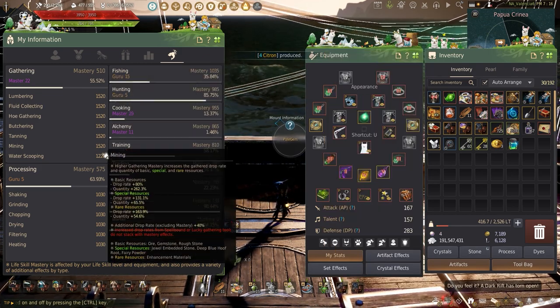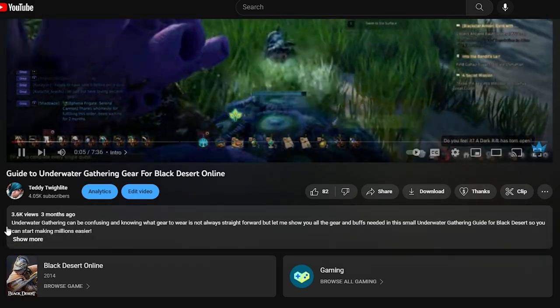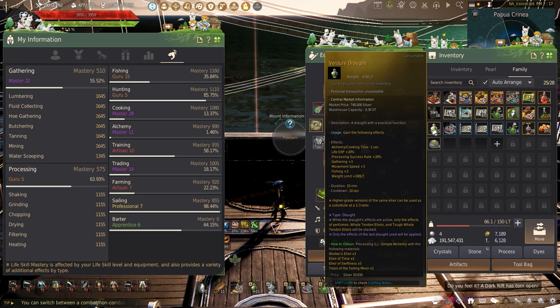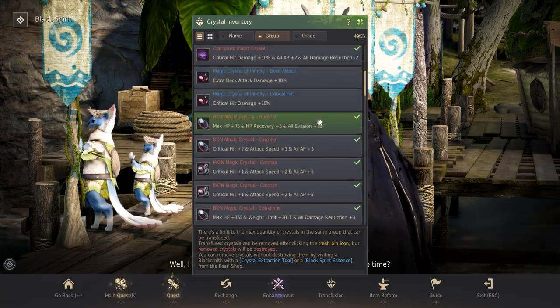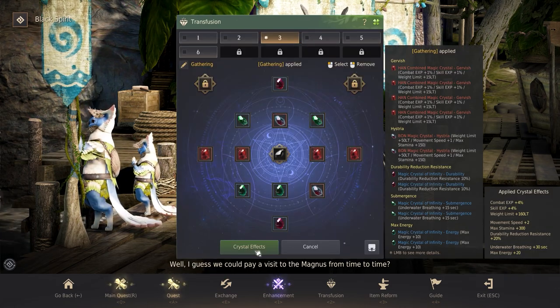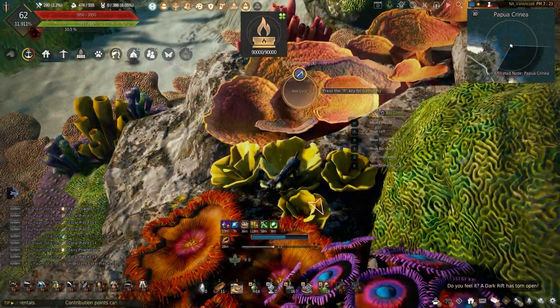Using all mastery gear is suggested, and if you want to see all the underwater gathering gear you can use, the link will be in the corner and in the description below. I highly suggest checking that out if you're new to underwater gathering and still need your gear. As for crystals, I'll be using my gathering preset with the two submergence crystals instead of the gathering experience so I can stay underwater longer. Getting all buffed up, let's not waste any more time and start gathering.